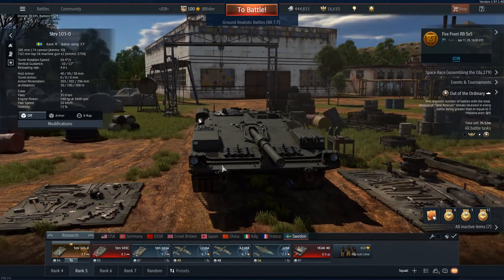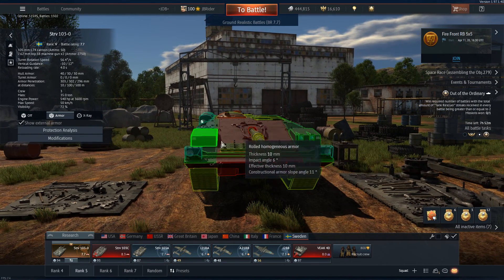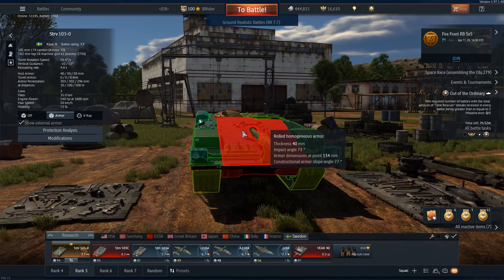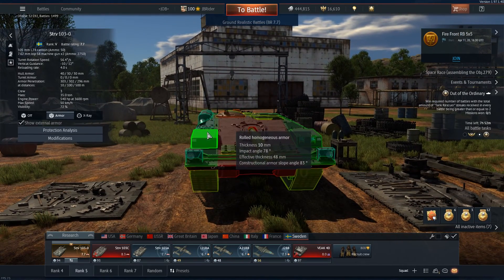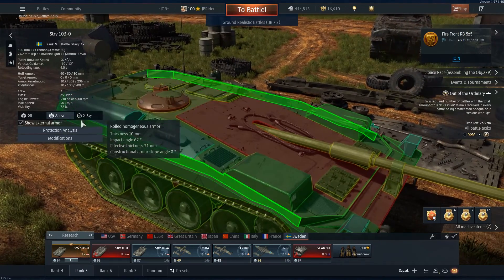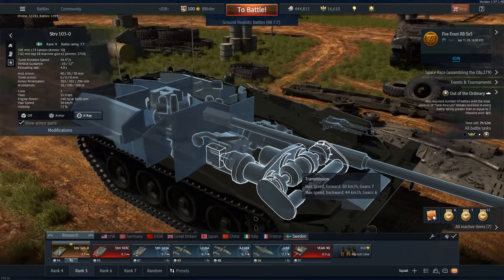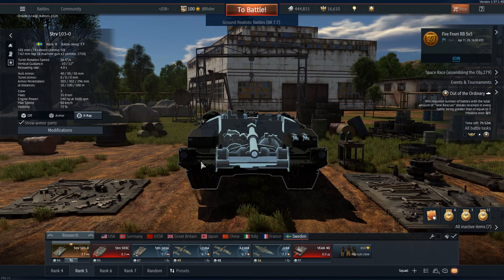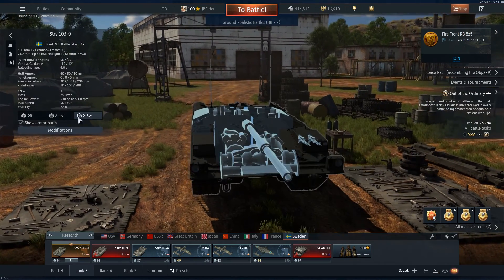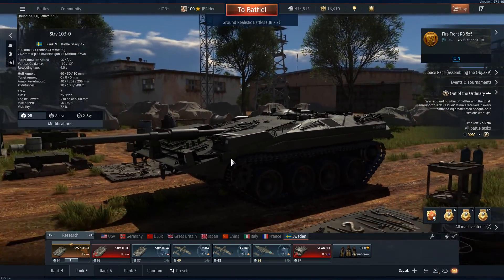Another big issue: you get set on fire very easily. Shoot the sides with APHE and you'll catch fire instantly. The shell penetrates, explodes, sets you on fire and knocks out your engine or transmission — making you a sitting duck for 40 to 50 seconds. With no smoke, enemies will just wait for your fire to go out and shoot you again.